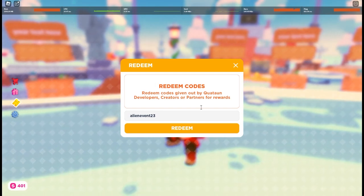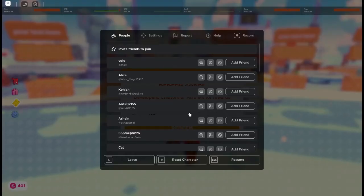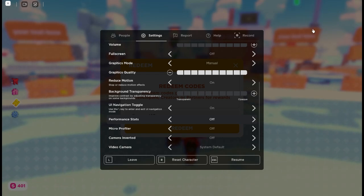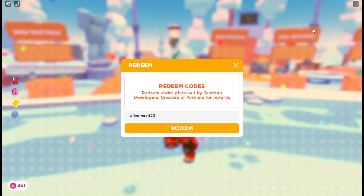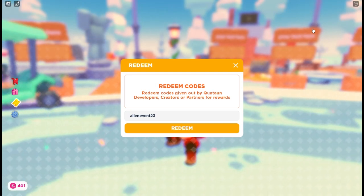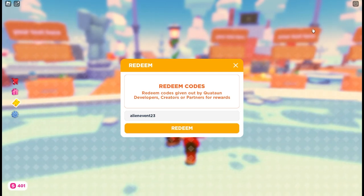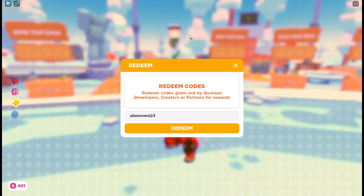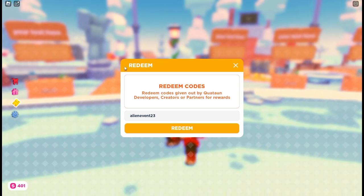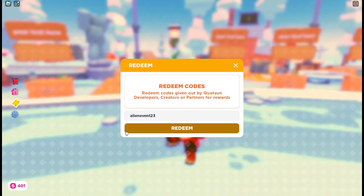I accidentally clicked on someone. Let me disable the stats — I had statistics turned on for no reason, I just wanted to check my ping because I have super high ping. There's an alien event — yeah, the brand new Alien Event 2023! Make sure you like this video and subscribe. You can literally get free Robux just by watching this video, because I do giveaways in Please Donate all the time.